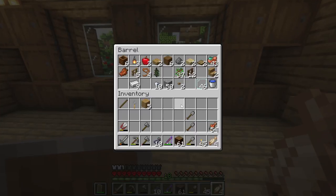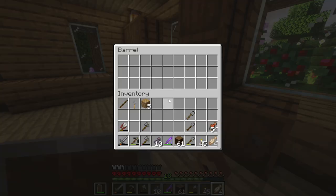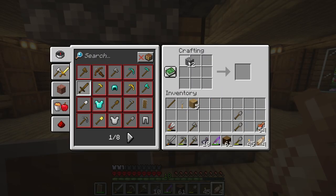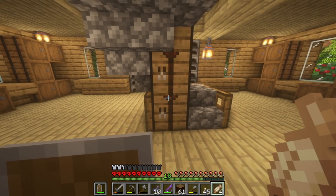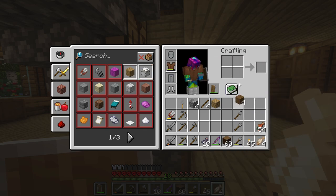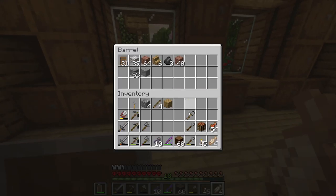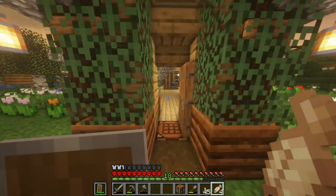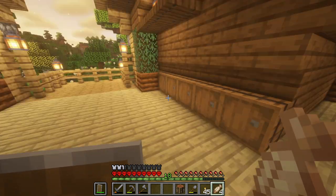Before we go anywhere, I need to make some pickaxes — just a couple. Let's probably make an extra sword also. I'm bringing the shears too, because I remember there was glow lichen down there, and I really wanted that. Probably good to bring a crafting table with you too. We got the swords, we got the shovels, just in case. I don't need the fishing rod while I'm underground. It is about to be nighttime. Let's sleep, and then let's just go down to the cave.